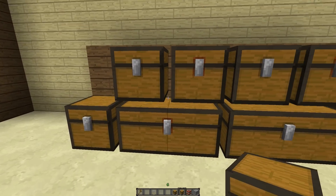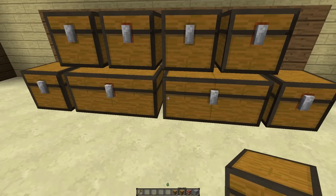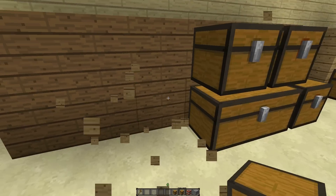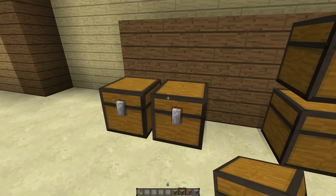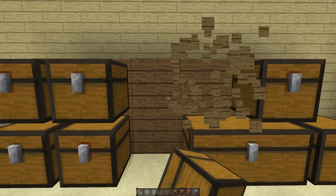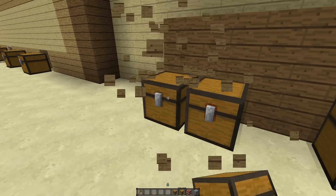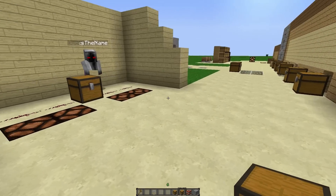The cool thing about trapped chests and regular chests is that you can place them directly next to each other and they won't merge together. As you can see, you can take a trapped chest and place a regular chest to the side of it. You can keep merging the regular chests if you want, but it's really cool because if you want smaller vaults or smaller chests inside your vault, it's pretty handy.